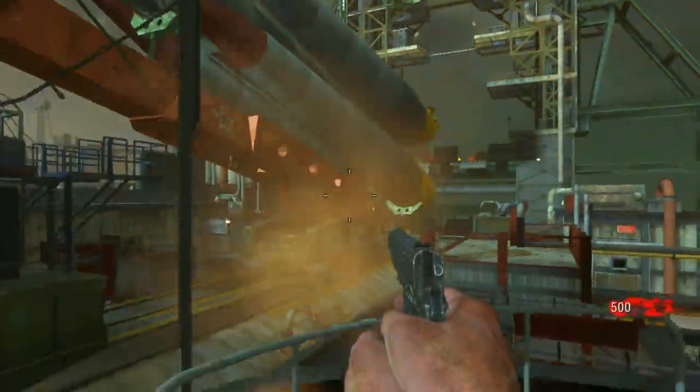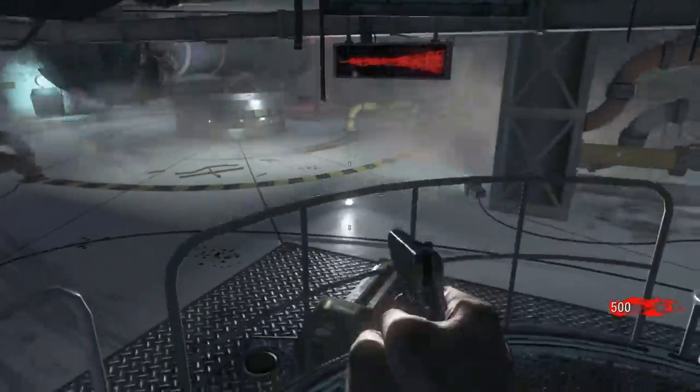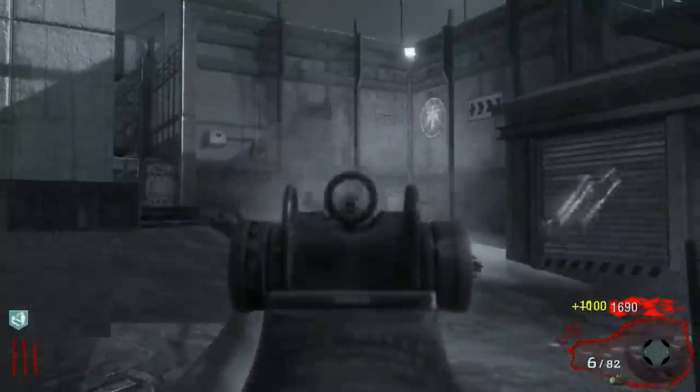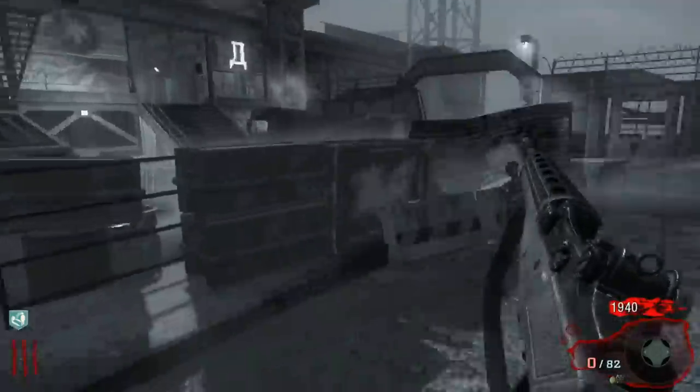I would say it's Black Ops 1 where things become interesting because there are actually assault rifles that are, for the most part, fully automatic — whereas in World at War they were all boring and slow. So the first one you'll notice right off the bat is, of course, the M14, the one you can buy in the spawn room for a low cost of 500 points.